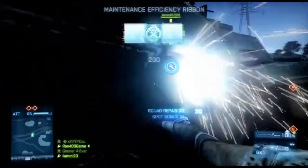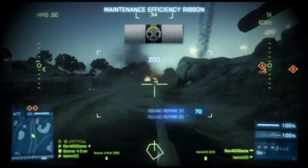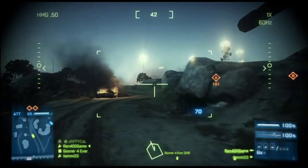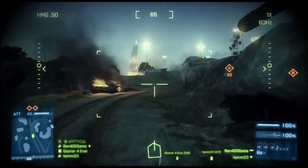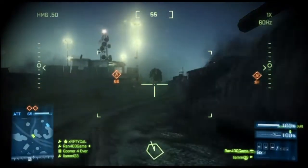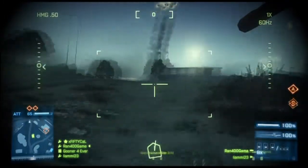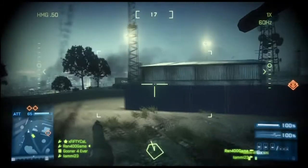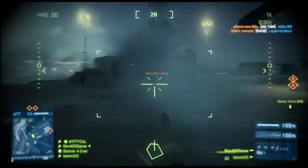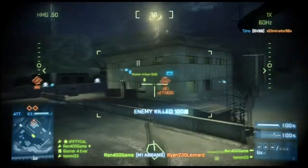I got a maintenance efficiency ribbon right there. One of the things that most people overlook in Battlefield 3 that I found very useful is the spotting — if you press the back button on the 360 controller while playing 360, same with PlayStation 3. You press back and it spots the enemy for you; it'll put a little red indicator above their head, a little red triangle. That's very useful because your teammates can see them. Otherwise they won't appear — see how this guy has a red triangle above his head? That means we've indicated him on the map for us and for our buddies.